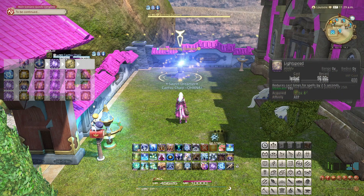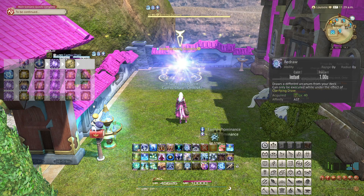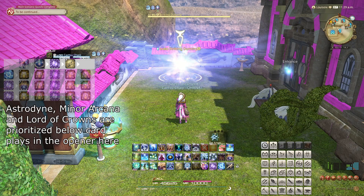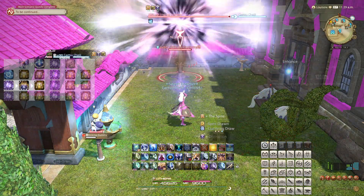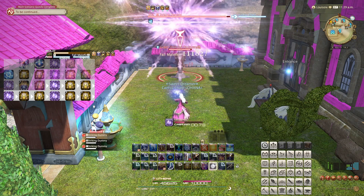Divination no longer uses card seals, and simply does the maximum damage bonus every time. In its place, cards now instead grant Astro Signs — literally the same thing, just a new purpose. Astro Dying can be used once you have three Astro Signs, and its effect improves the more unique Astro Signs you have. One unique Astro Sign gives you a significant mana regeneration bonus. Two unique Astro Signs also reduces your GCD and cast time significantly. And three unique Astro Signs grants you a damage and healing bonus.